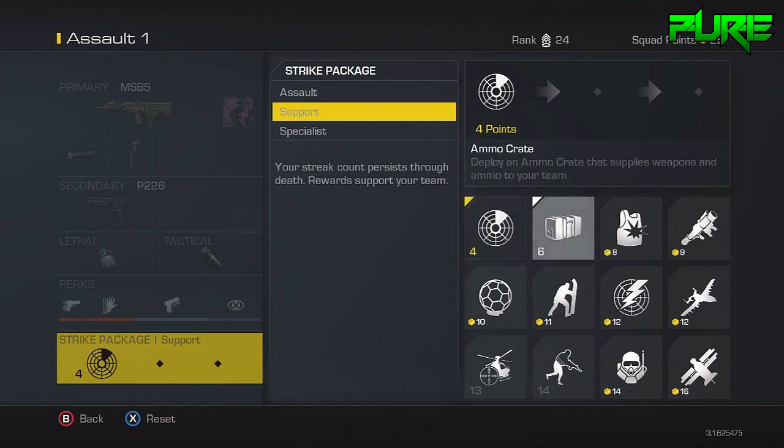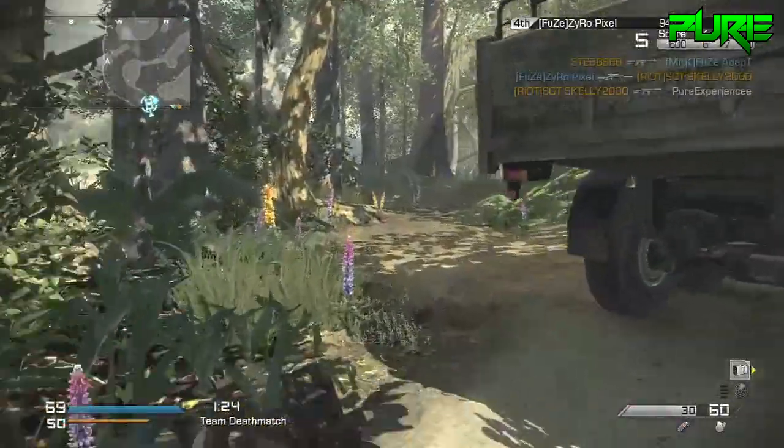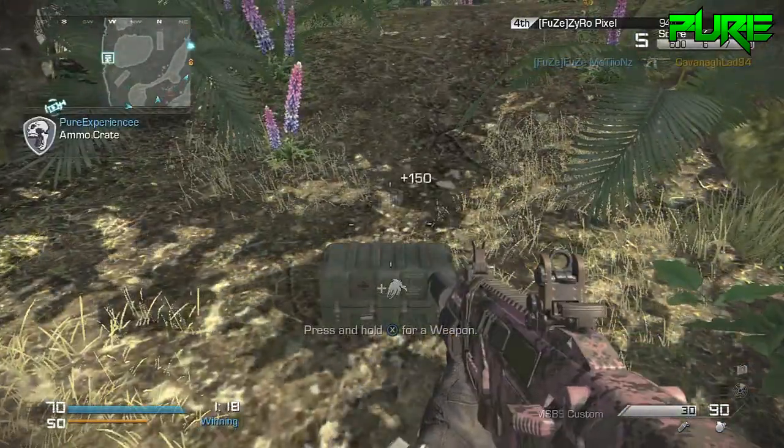Then all you want to do is equip the ammo crate, and that's about it. Once you're in a game, get as many ammo crates as you possibly can, as you don't get this gun every time. Simply get it, chuck it on the floor, and hold X to swap your weapon.